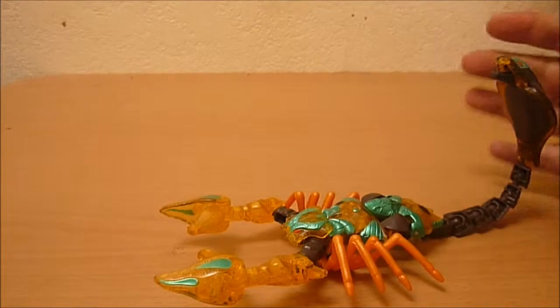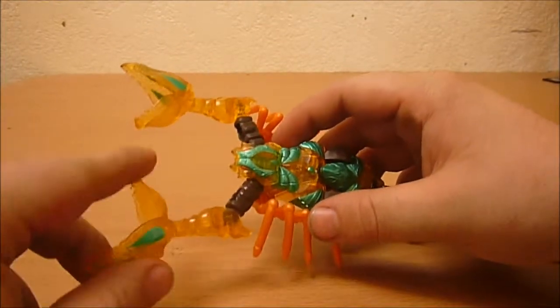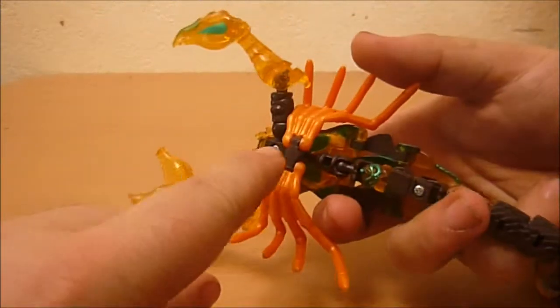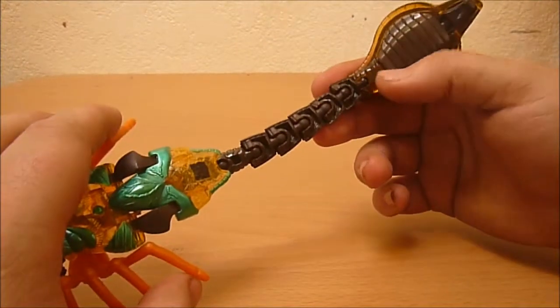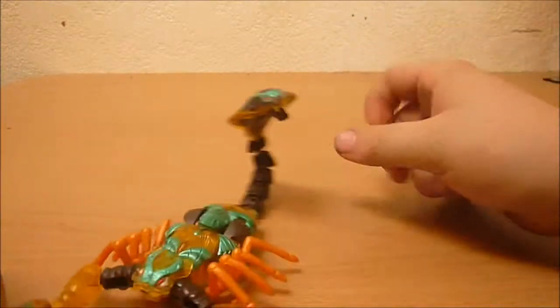The posability in this mode is excellent. Claws on ball joints are there, and pincers can close in and out — same with the other one. Legs are just on a hinge, which can't do much, but it easily makes up for that with the multi-jointed tail with the snake head. So you can pose this guy pretty well.